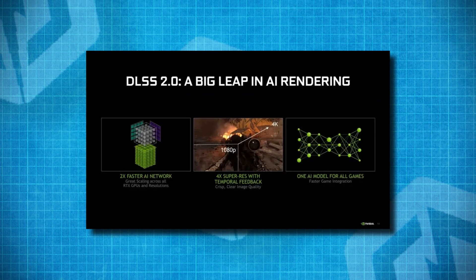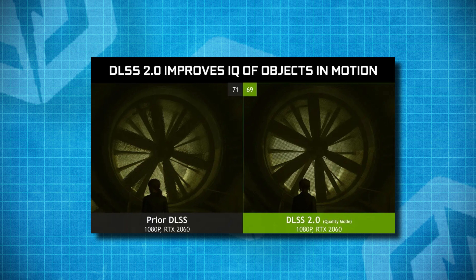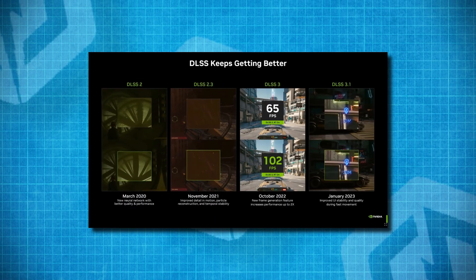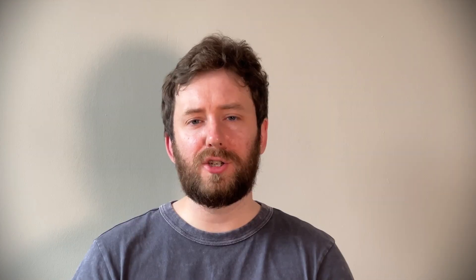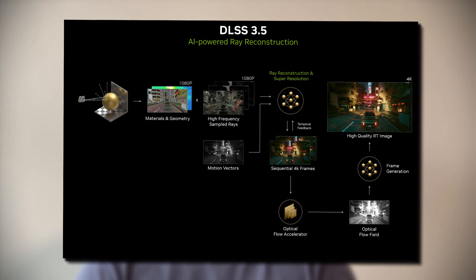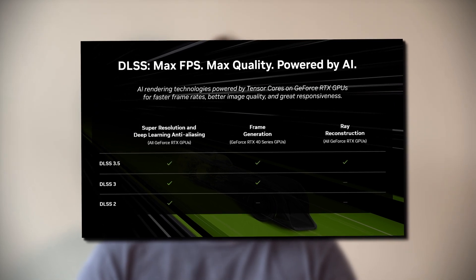DLSS 2.0 marked a substantial difference. It utilised a more sophisticated neural network and improved training methods, resulting in clearer and sharper images almost indistinguishable from native resolution. It also offered better scalability, allowing it to be more effectively implemented across a wide range of games and resolutions. With the 40 series, the latest versions introduced even more advanced AI algorithms, and the improvements of 3.0 and 3.5 represent a substantial leap forward in AI-powered graphics.